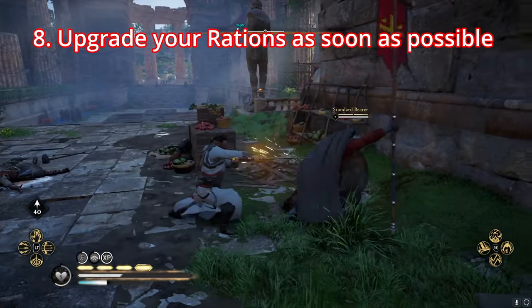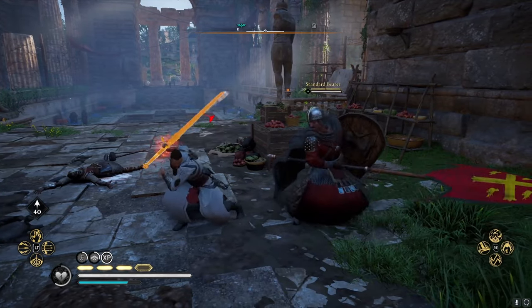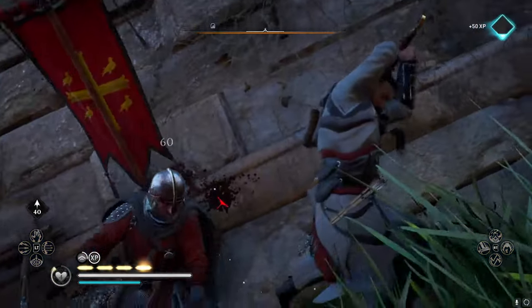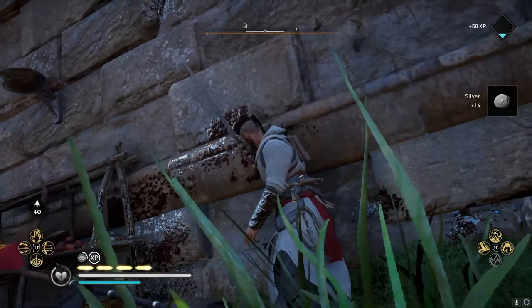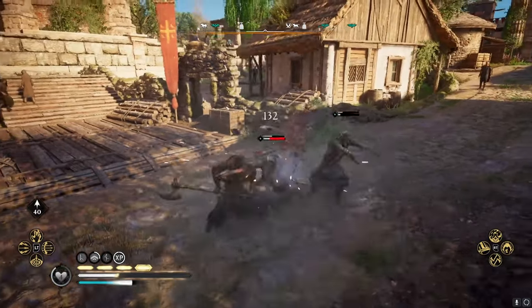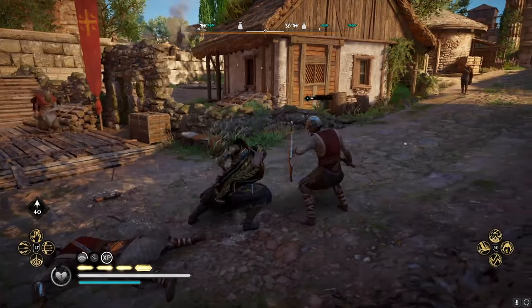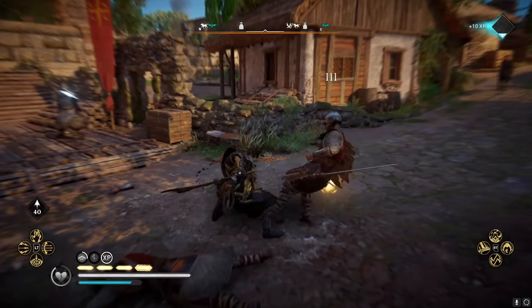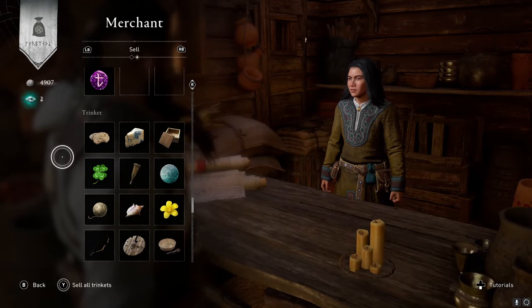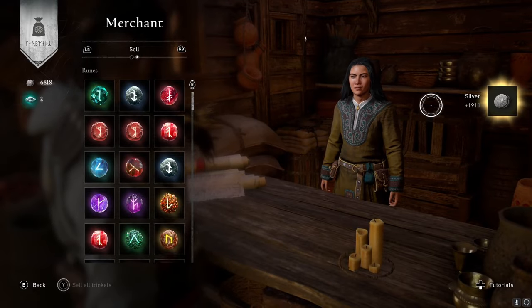Upgrade your rations as soon as possible. By upgrading your rations you'll be able to heal more, which is absolutely paramount if you're playing on harder difficulties as just a few hits can kill you. To upgrade your rations you'll need iron and leather, which you can find everywhere. The same resources can also upgrade your weapons and gear, but personally I think getting those rations upgraded takes precedence, at least to begin with. Merchants will also have plenty of iron and leather to buy for silver, and don't forget to sell off your trinkets as they have no value except to be sold.